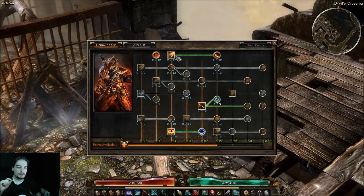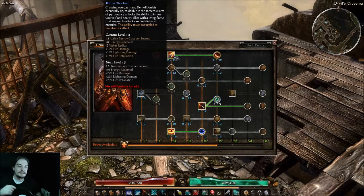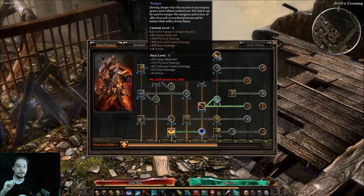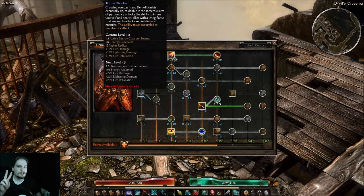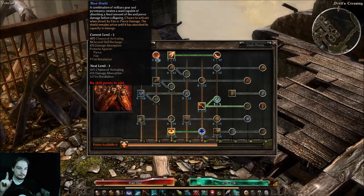On the Demolitionist side, Flame Touched and Temper I consider handy one-pointers — not really one-point wonders, but great to have for a small bonus on minimal skill point investment. They provide bonuses to fire and lightning, but also to physical, internal trauma damage, burn, and armor. There are also some gloves that give plus one or plus two to Flame Touched, making them a really nice suite of abilities.